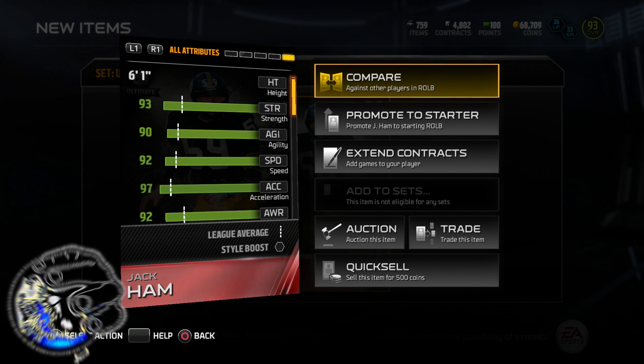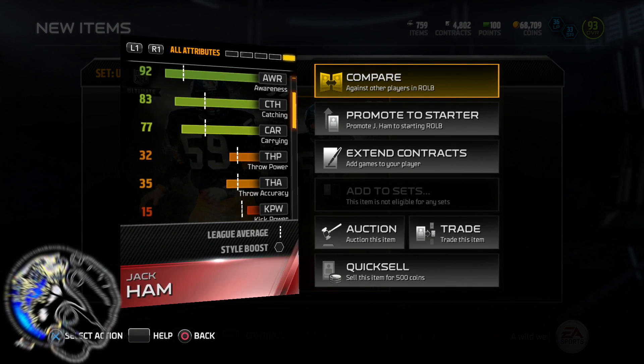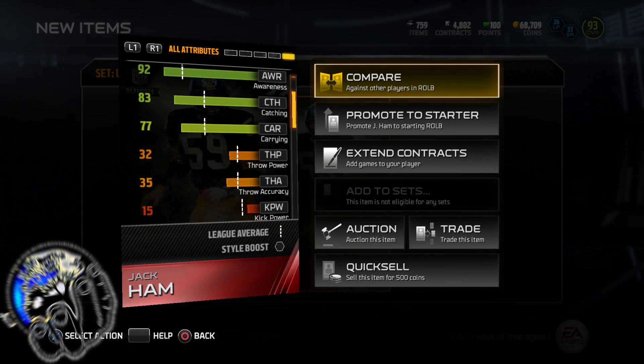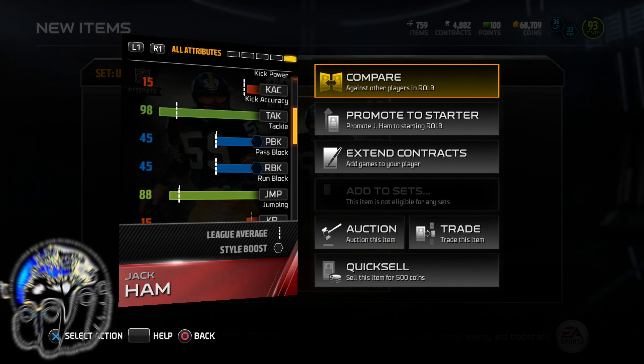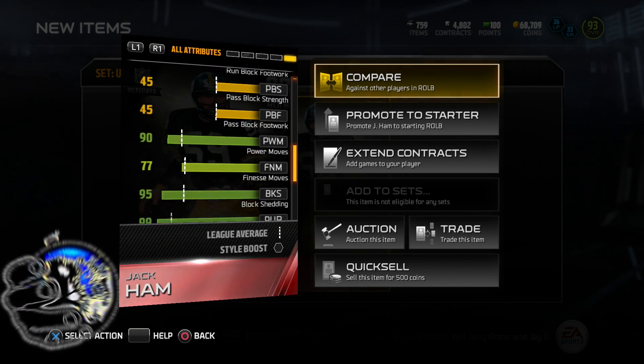93 strength though? What the heck? 83, 83 — so we don't got to worry about block hands. 83 catching, 98 tackle. Yo, I love you Khalil Mack, but I had to get rid of you for this dude right here though.